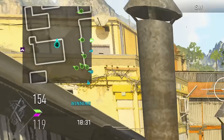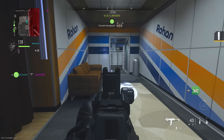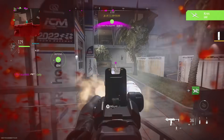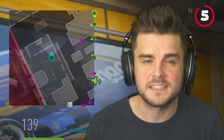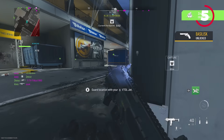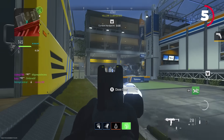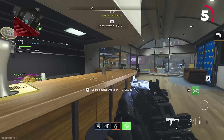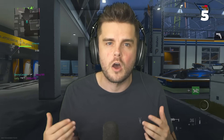My next tip is to do with your minimap. Red dots have been removed for firing an unsuppressed weapon, but the minimap still gives you tons of information to figure out where opponents are going to be. Pay attention to where your teammates are spawning when they get taken out — this gives a clear indication of where most players will be. Also, fill in the dead space. If your teammates are all in one area, spawns are based on squad spawn mechanics, so enemies will be spawning in bulk in almost the opposite corner. It will take time to learn the spawns, but once you do, you'll be able to play much more aggressively.